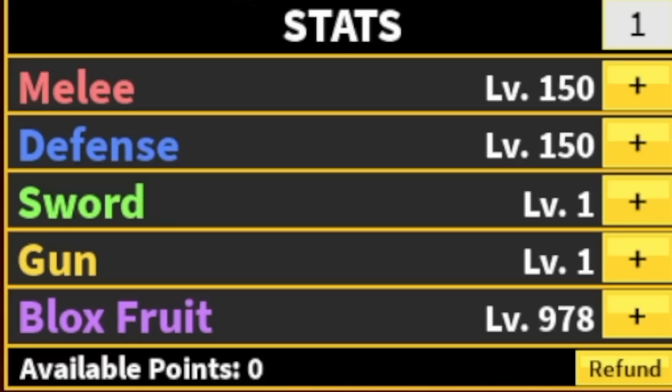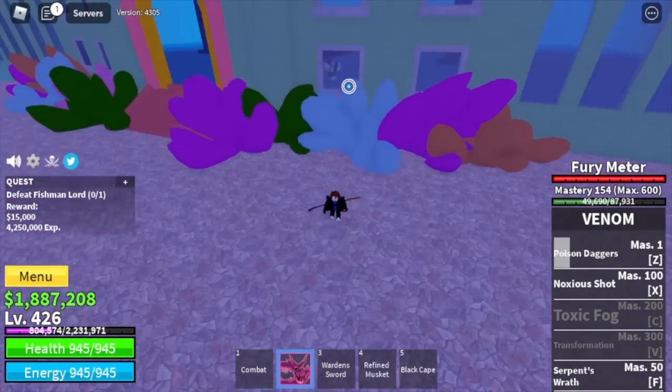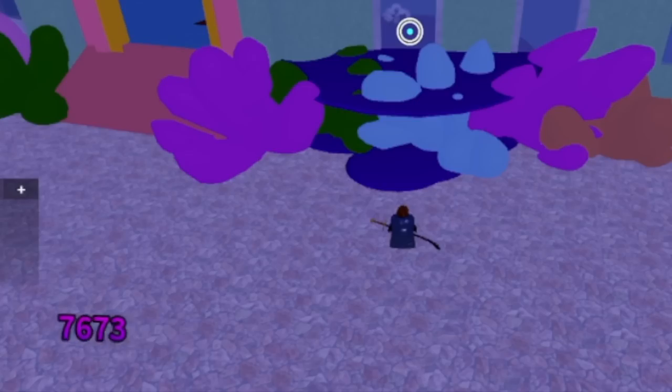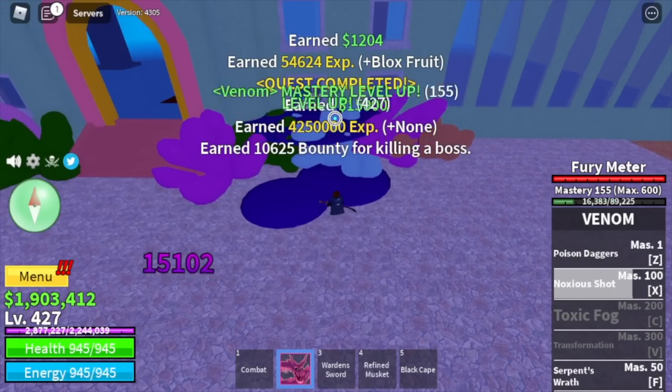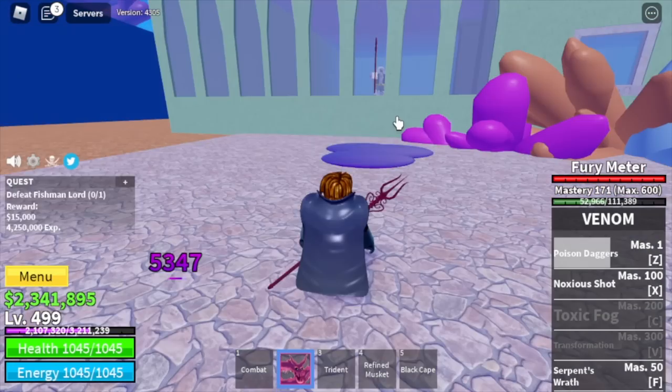For our next area, the Underwater City. We're going to do another server hop here with the Fishman Lord — yes, he's the one in the window. Use your Z and X skill. If you use your F skill and move towards him, there's a chance that he can damage you, so don't use the F skill. You're going to leave this area when you reach level 500.